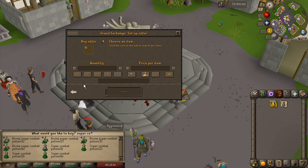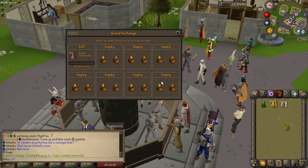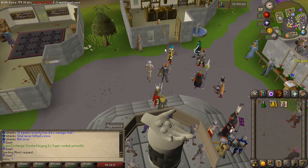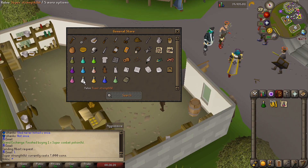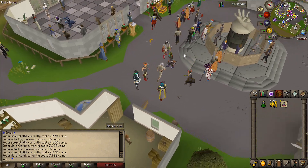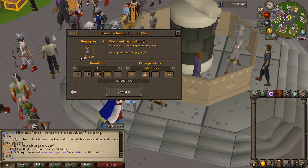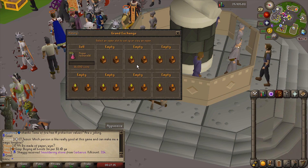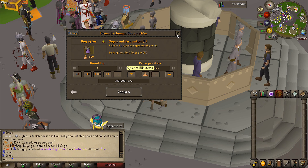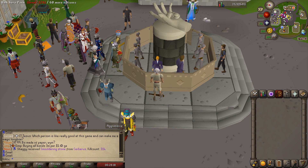What I was really curious about are super combat potions — this guy's selling them for 15k each and there are no buy offers, but somebody's selling for 15k so we could probably sell for around 18k. The problem is super strengths and defenses from this server drop are 7k each, so I'd have to make all the prerequisite potions too — not worth it. Super antifire potions are going for 180k each though, and you need superior dragon bones at 40k each — we're going to research a bunch of this stuff to fill up our GE with sell offers and make passive money over time.